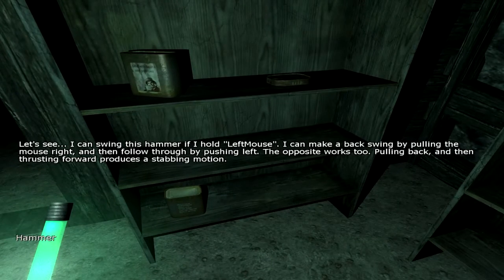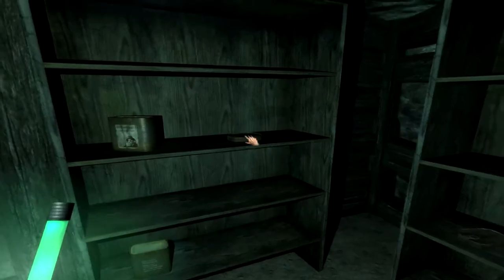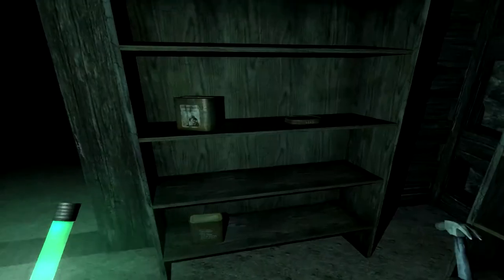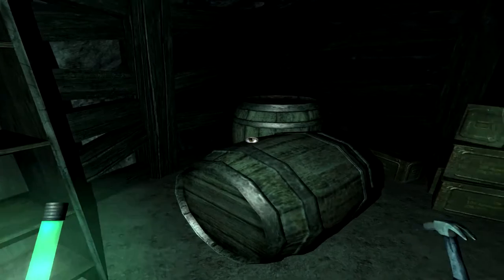I can swing this hammer if I hold left mouse. I can make a backswing by pulling the mouse right and then follow through by pushing left. The opposite works too. Pulling back and then thrusting forward produces a stabbing motion. I reckon if I hold down right mouse after the backswing, I should still be able to look around. Alright, we have a weapon.